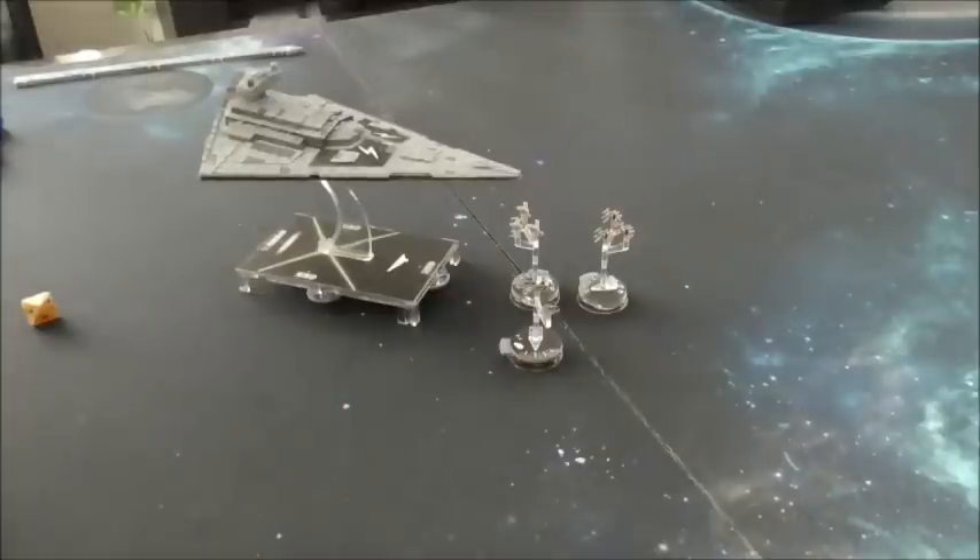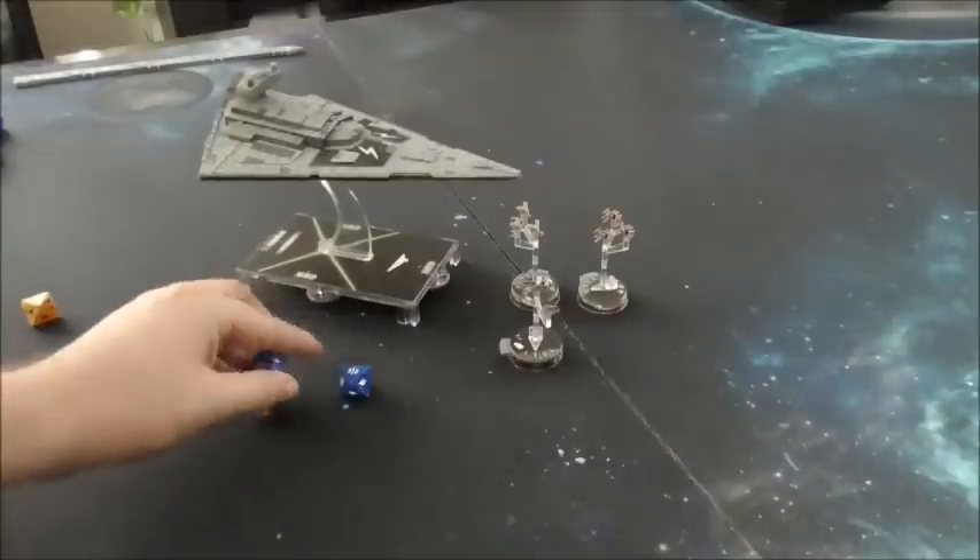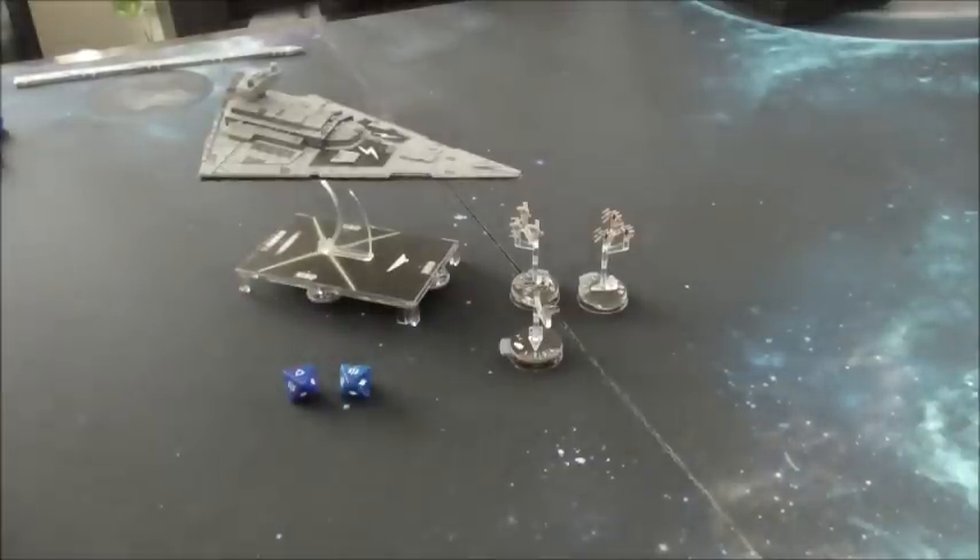This also works for double-blue ships, on the off chance that you roll a critical and an accuracy, or some combination thereof. You can spend one of them to re-roll the other and try and get that hit that you need.